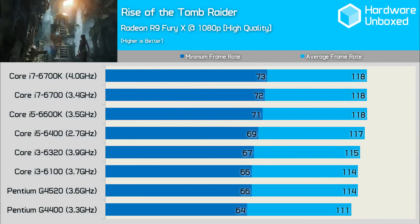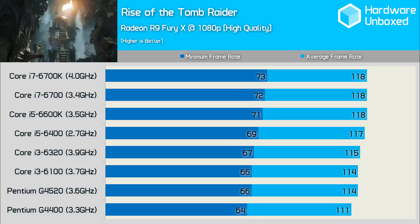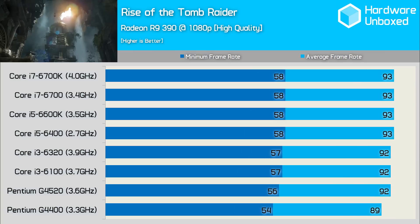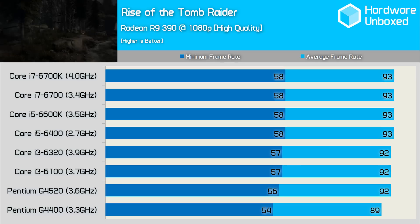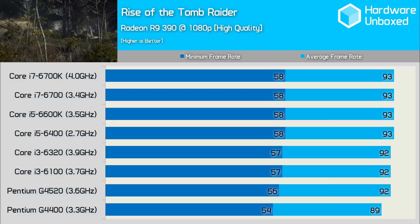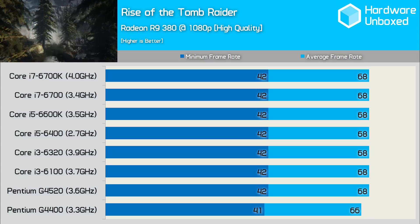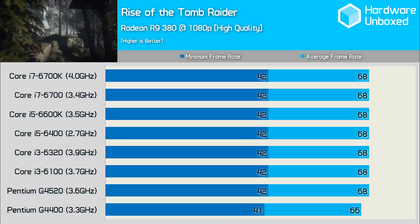Rise of the Tomb Raider can make good use of multi-core processors, but I wouldn't describe it as CPU-intensive. The Core i7-6700K was just 14% faster than the G4400 when comparing minimum frame rates, while the Core i5-6400 was just 8% faster. With the R9 390, the i7-6700K was only 7% faster than the G4400 — a very slim margin. With the R9 380 installed, all eight processors delivered pretty much the same result, with the exception of the G4400, which was a whisker slower.